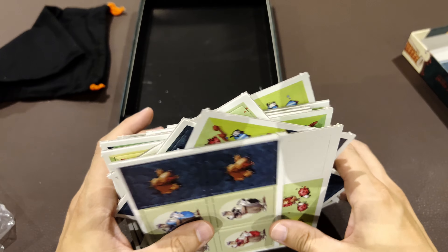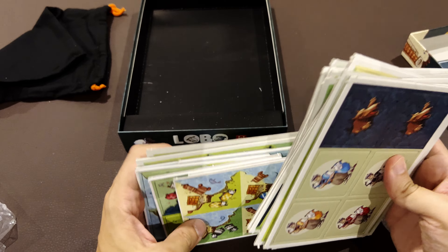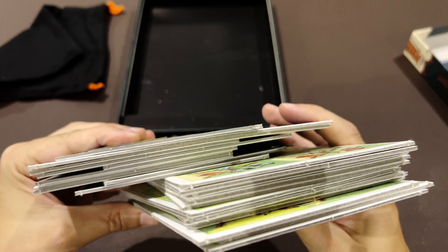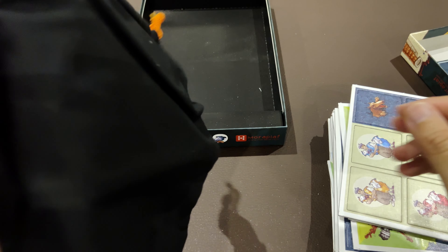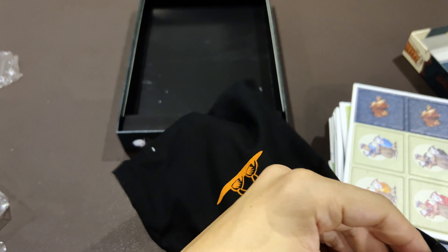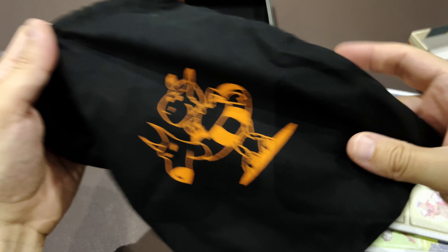So here are the components — tiles, tiles, and more tiles. It's exactly like some junior version or something. This game is all tiles. You may have noticed there's a bag here, so it seems like you will draw from the bag in order to include some randomness in the game, and then you choose which side maybe.